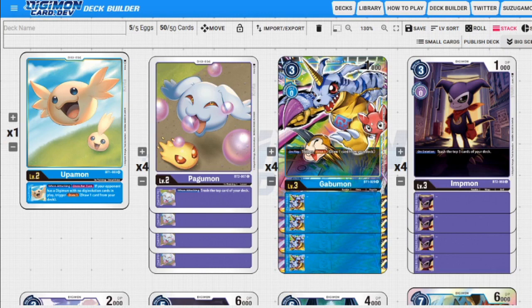Next up we have a four-of Gabumon. Gabumon is here to trigger our option cards, let us evolve on top of Upamon, and draw extra cards when we need to. We're hoping Upamon is toward the bottom — if you start getting inconsistencies and Upamon floats to the top, just take the Upamon out. Gabumon draws on-place, which is a really good card, and it shows we have a blue card so we can play our option cards.